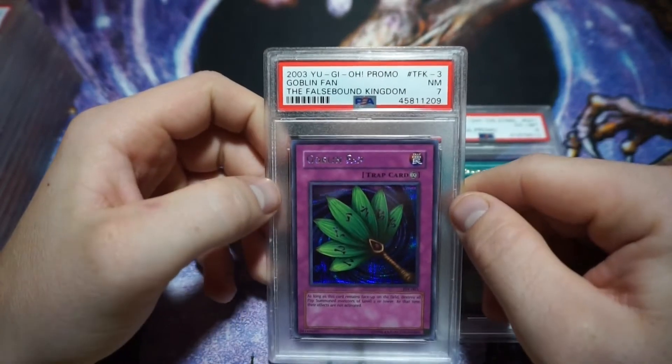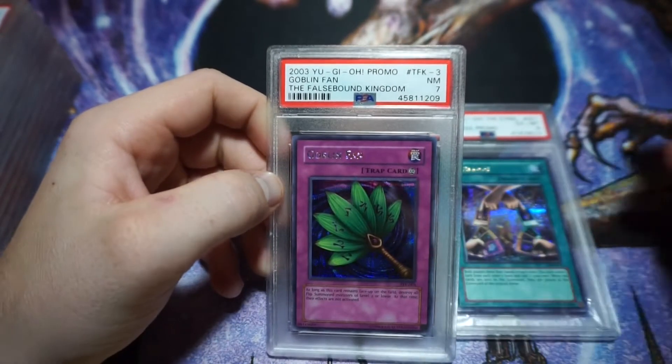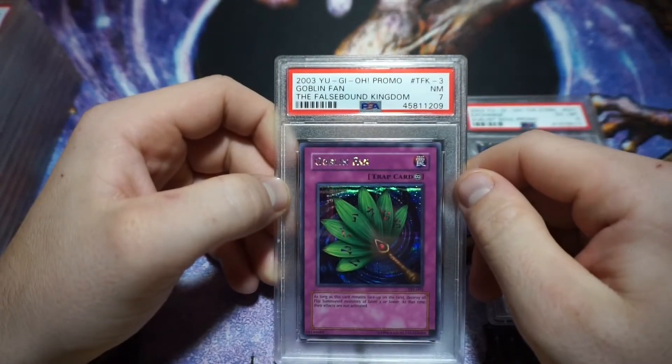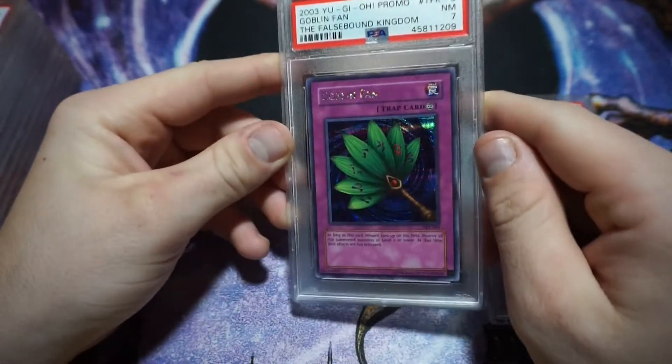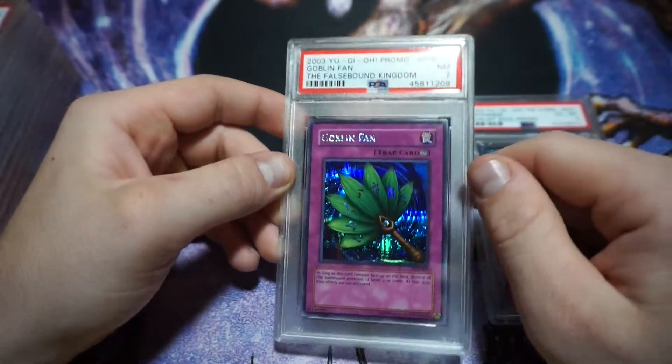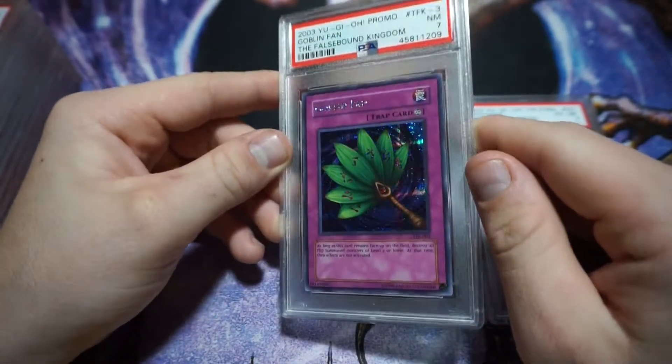This is a 2003 Falsebound Kingdom Goblin Fan — these are game promo cards by the way. It's just an awesome secret rare. I got this for cheap; I did not grade this one myself.